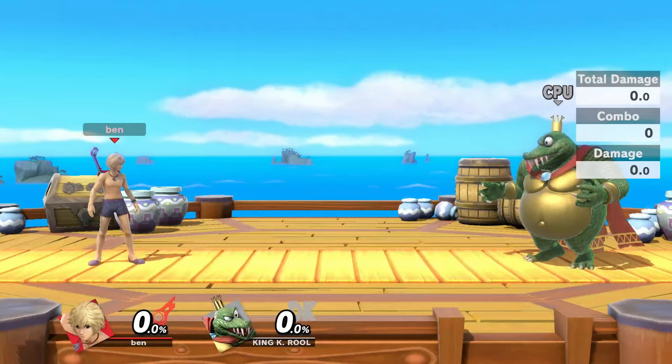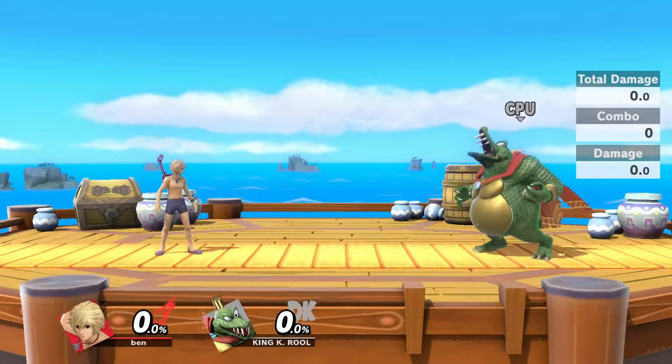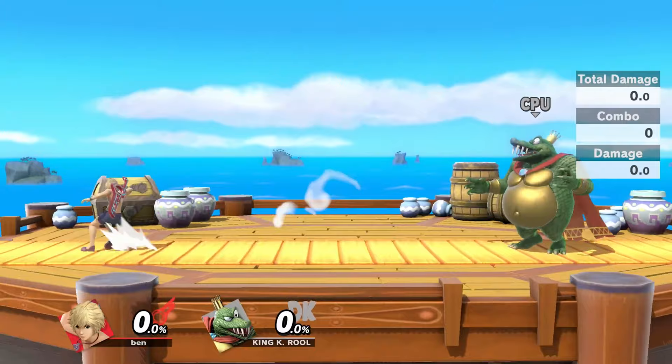First, we'll talk about the inputs. There are two kinds of ways Shulk can jump and dial: full hop and short hop. With the full hop method, it's easy — you just hold B and jump, and Shulk will jump and open the dial. This method works great, but might send you too high if there's a platform in the way or if your opponent is short.